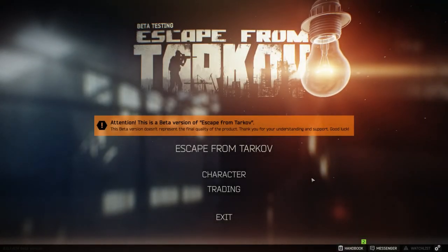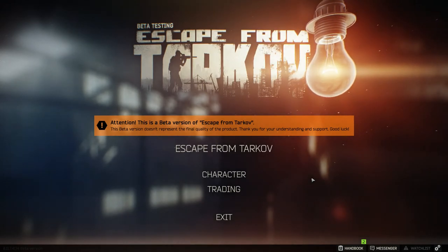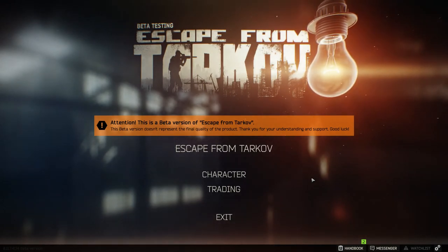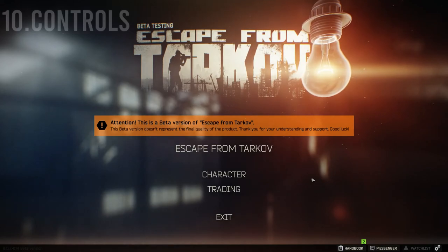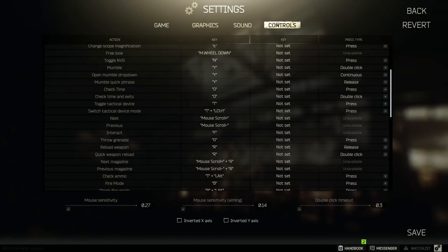What is going on everybody, my name is Ghost. Today I will be going through a top 10 tips for beginner list for Escape from Tarkov. Starting at number 10, we're gonna go over the controls. If you go into your settings there's a controls tab up in the upper right.